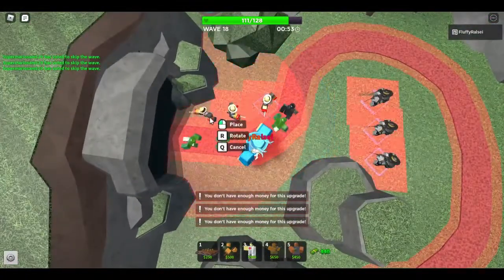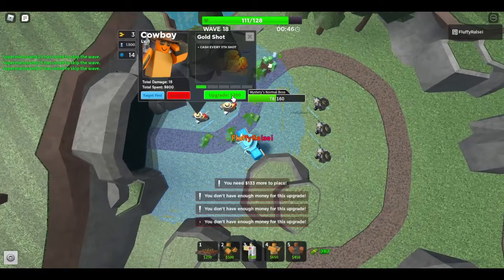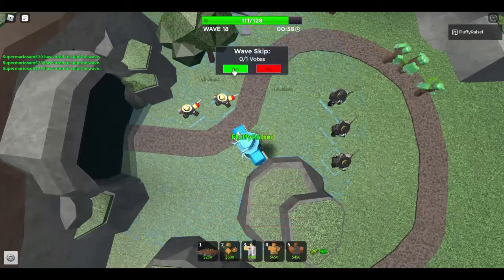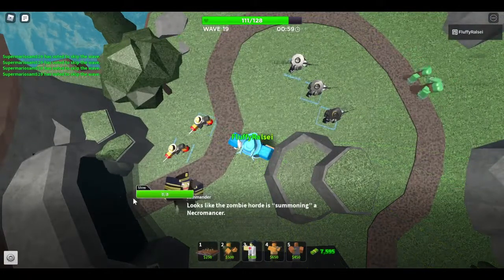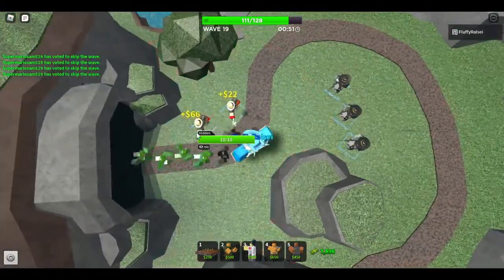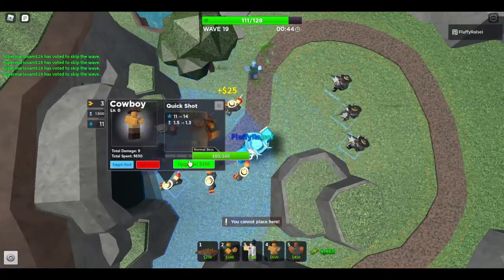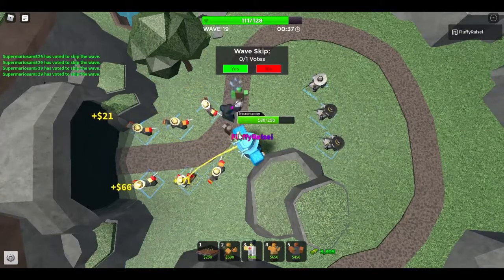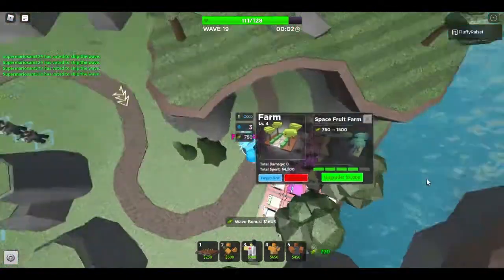I can buy a max farm. Now what I want to do is get a bunch of Cowboys near spawn — if I do this, I can get a lot of money. Level 2 is really what I want to get on them. Level 4 will be useful. A lot of normal bosses. Oh great, Necromancer. We're already kind of struggling a bit — not really, honestly. Cowboys, cowboys, cowboys, cowboys. Get these all to level 3 and we just earn a lot of money off of them.